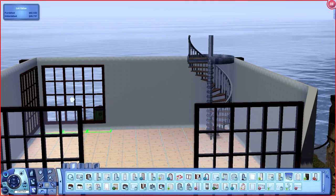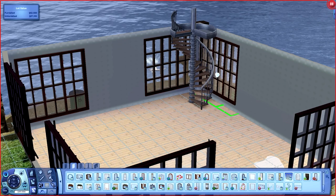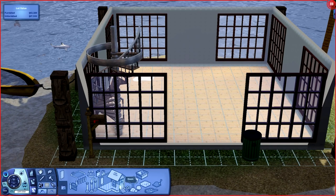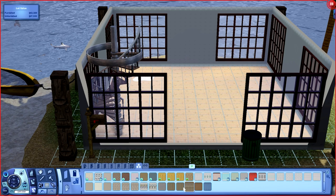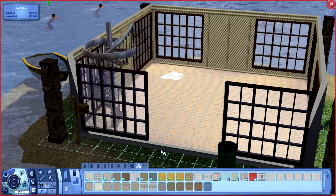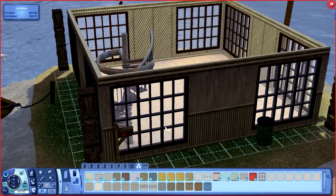There we go — got my windows in, which is good. Now I'd like to get some wall coverings in here that are not just the plain generic ones I always use. I believe the ones I want are down under miscellaneous. There it is. So we've got that one on the outside and then on the inside. On the outside I want to use this one right here, and I'm gonna roll the walls up so you can kind of see the concept I'm going with — kind of looks like a beach theme.